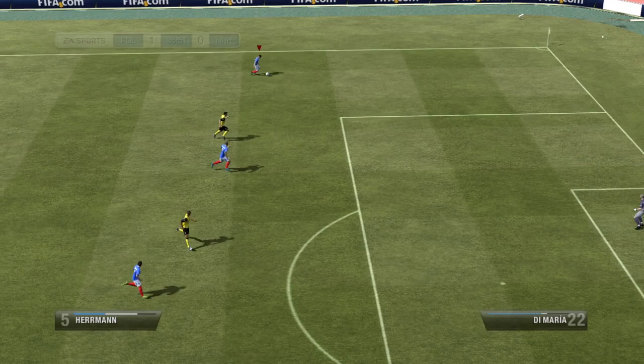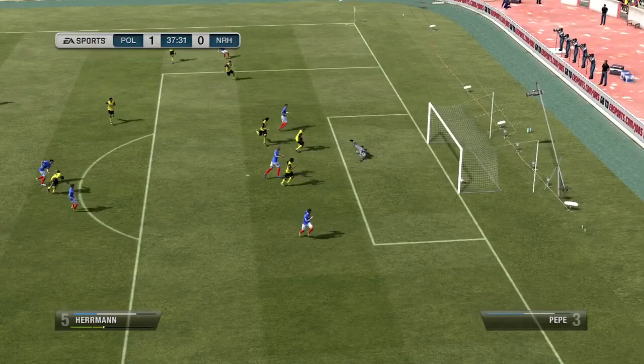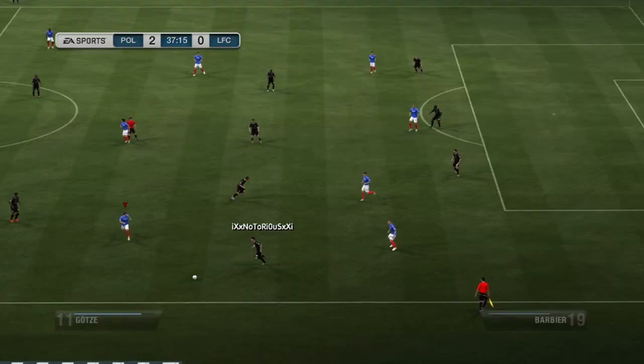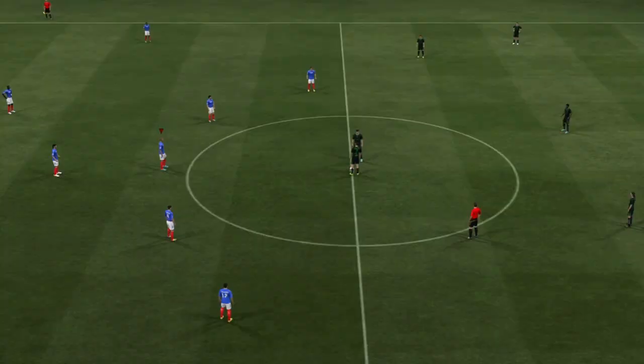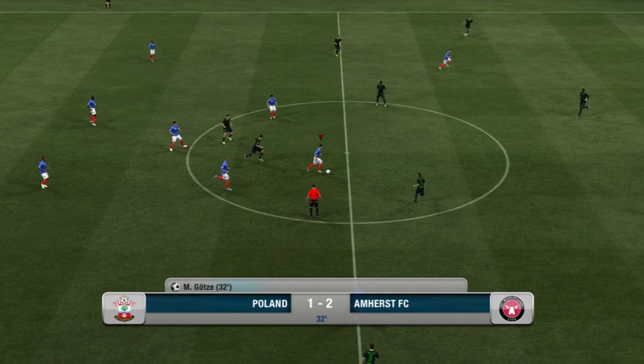On the left side I had Kimiento, a Swiss player who plays in the MLS at Vancouver. He also has four star skill moves, which was pretty fun. Unfortunately I found him to be very average, so when I pushed up with my midfielders I usually used Götze. That's why I kept Kimiento as a CAM and didn't bother converting him.